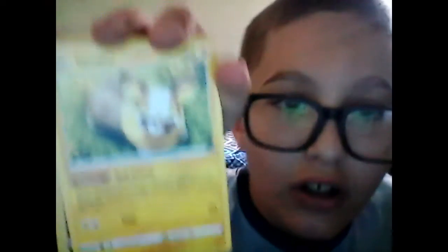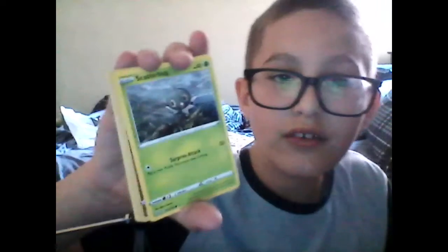We got a Zubat, Lickitung, Ampere, Scatterbug, Mr. Mime. We got a holo Conkeldurr — that is pretty sweet. We got a shiny Colossal — that's awesome. We got an Energy, a Bouffalant, a Trainer, and to end it off, we got another Pignite. That's a pretty successful box — let's go!